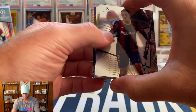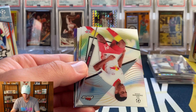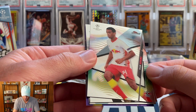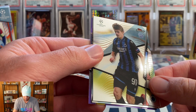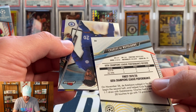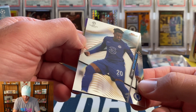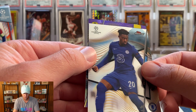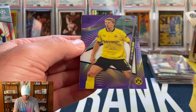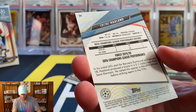We do have a purple! That's going to be a Serginio Dest — an American player. Next card is a Tyler Adams, then Charles De Ketelaere, and a Callum Hudson-Odoi. And on the back — a Dortmund purple — is that Haaland? Yes, Erling Haaland purple numbered to 250! I will definitely take that.